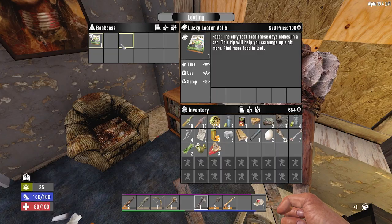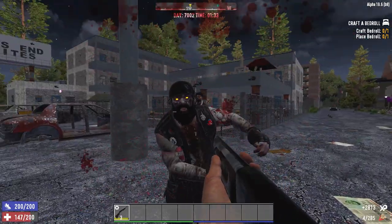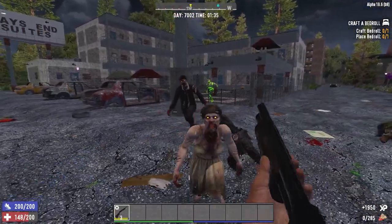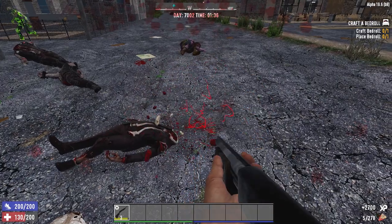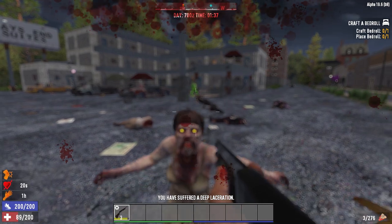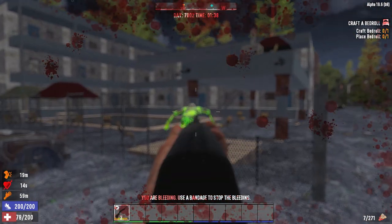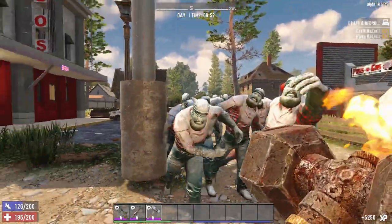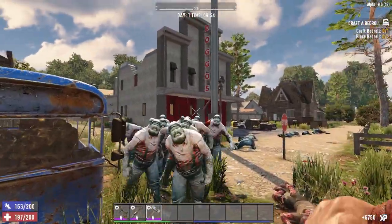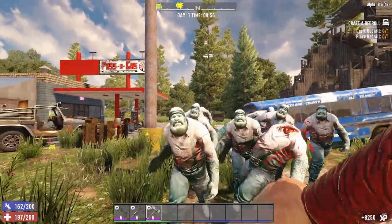For sound design, I have to give it to Alpha 19. I enjoy the ambient sounds and music more in Alpha 15 — they were more subtle and creative. Honestly, all the combat music in Alpha 19 sounds like Tesco value Fallout 4 combat music, and it annoys me so much I play with it completely disabled. But Alpha 19 wins because of the weapons, zombies, and tools — zombie sounds in Alpha 15 are awful, absurdly loud and poorly made, whereas guns in Alpha 19 sound less crackly, and all the tools sound distinct and crisp.